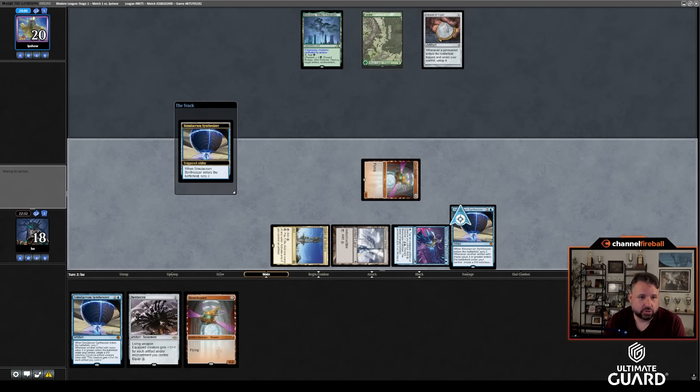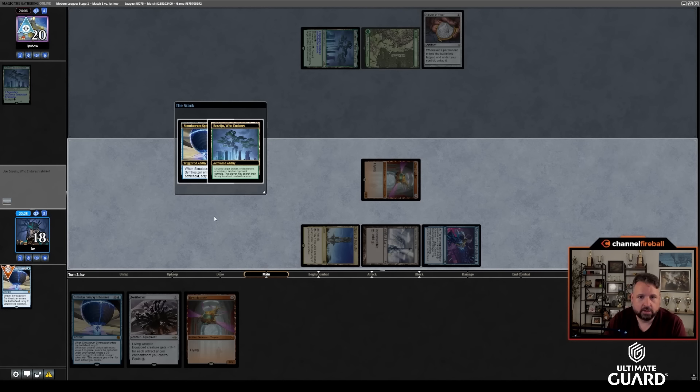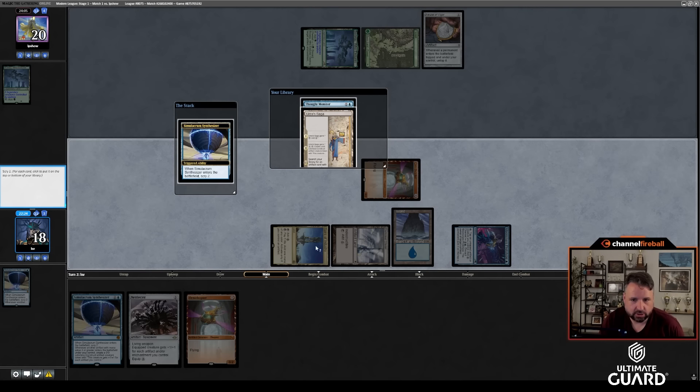They should definitely let me Scry first — they're going to let me Basaju and then Scry? That's wild. Get my Island and then Scry 2. I'm looking for Frogmite. Thought Monitor might actually be pretty good. So next turn I'll have 1, 2, 3, 4, 5 artifacts. I'll be a little short on Thought Monitor, unfortunately.